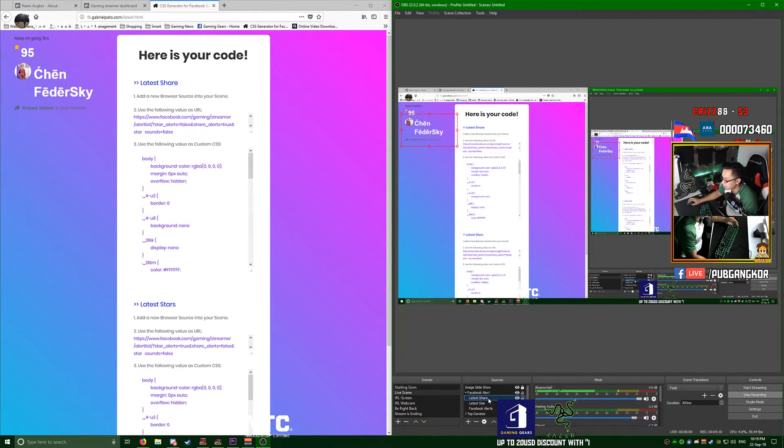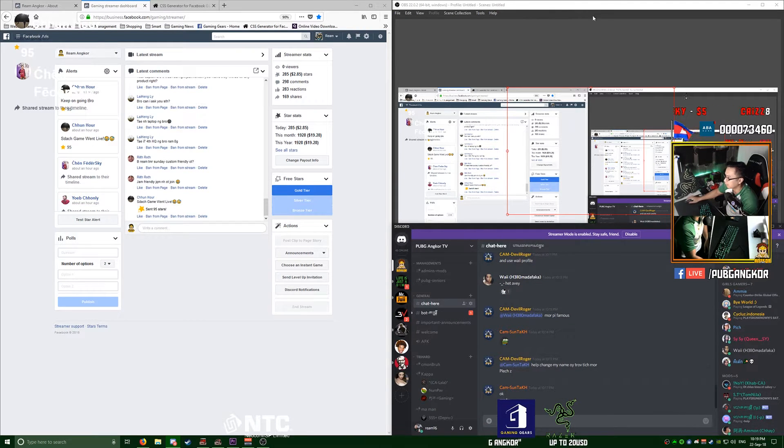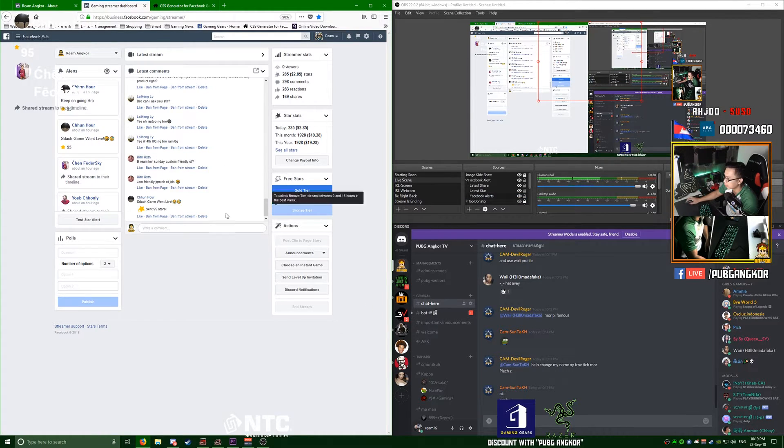These three things — the alert, latest shares, and latest stars — will help you engage more people to share and send stars. Another technique I use: when I stream, I have the Level Up dashboard open on the left, this widget open on the right, and OBS on top — usually on my second screen. This way I can see all the people who share and donate stars, the viewer count, comment count, and share count all in one place.